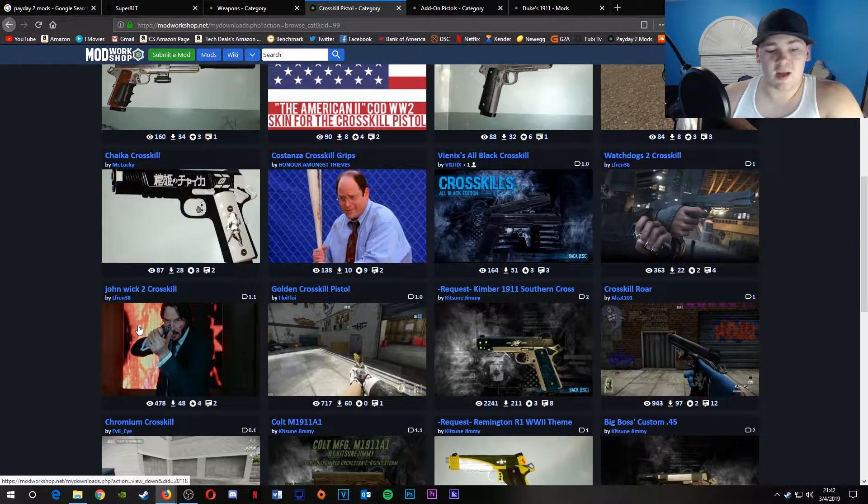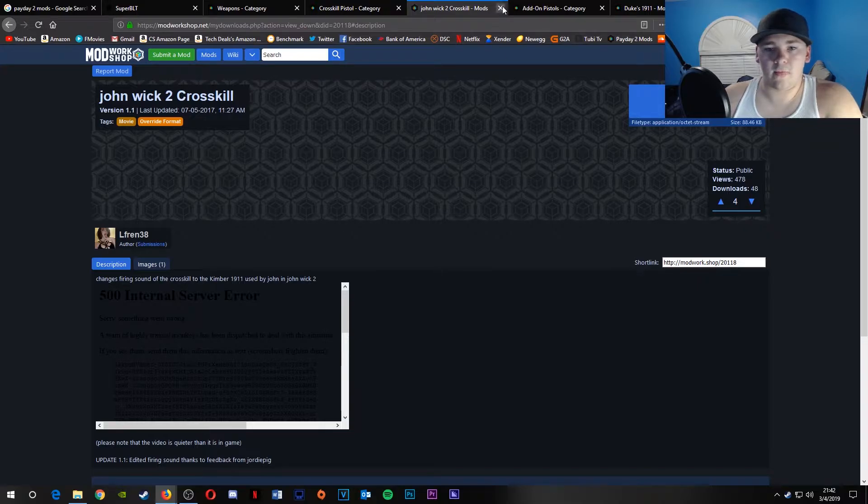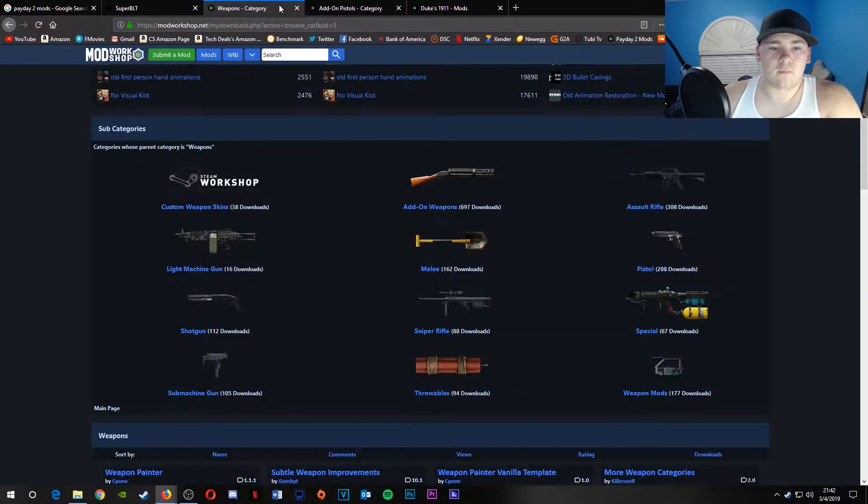And then you've got stuff like John Wick's 1911, which I have. When you put it into the Overrides folder, it'll make it sound like the gun from the movie. And if you were to do that — actually, I should probably show that too.